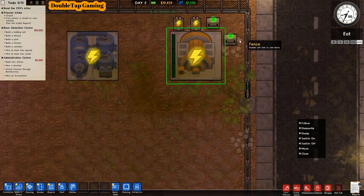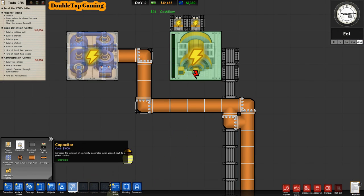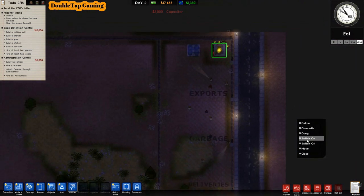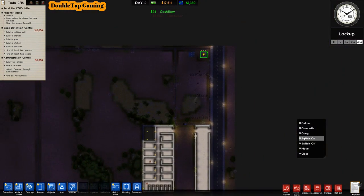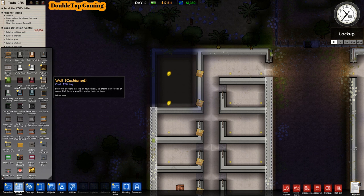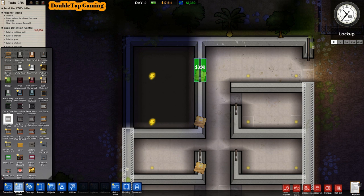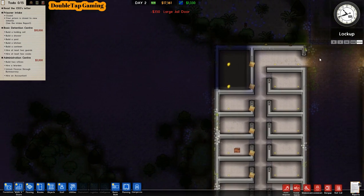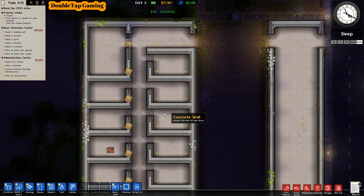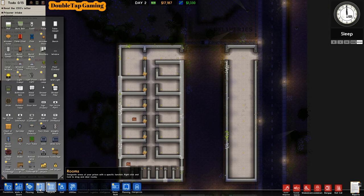Getting rid of the power switches since they're not necessary. I have the money so I'm adding extra capacitors because we want enough power to run this prison for the foreseeable future. Making sure I get a door on the holding cell. Holding cell is situated, all cells and solitary have doors — things are starting to come together and it's starting to look like an actual prison being built.